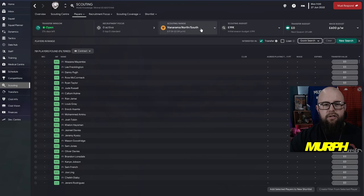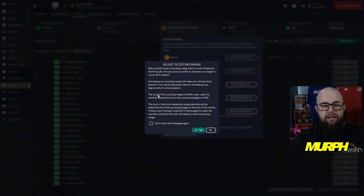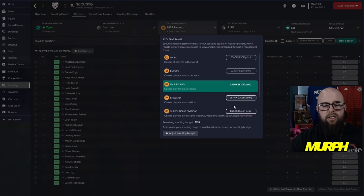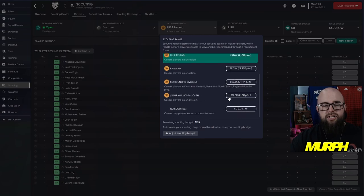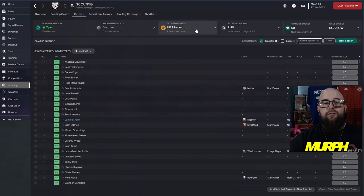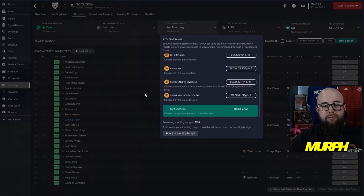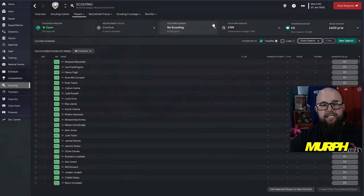We're currently looking at players in the Vanarama North and South areas. You can technically go as far as Ireland just for one day and then change it back once you've finished scouting those players — a little cheeky way of doing it. It's going to cost £120,000 per year, but if you revert back before the end of that day, you can scout the players and find loads of new players popping up. Then at end of day bring it back down — no scouting budget spent and money saved.